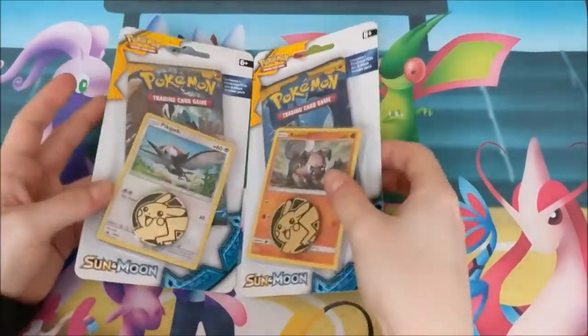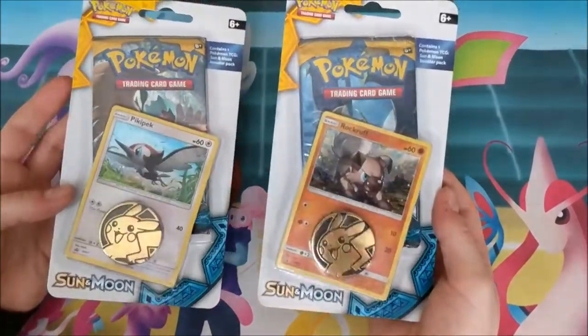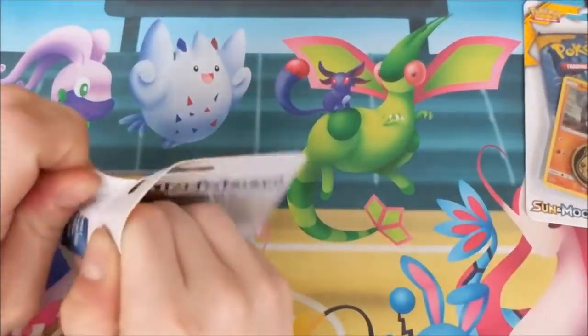Hello guys, it's Martha Mew here and today we're opening the Pick a Peck and Rock a Ruff one-pack promo blisters. I'm going to start with Pick a Peck just because it's on the left side.